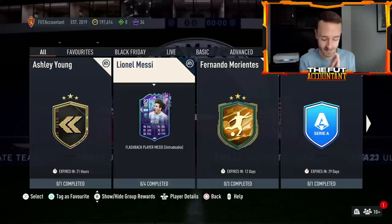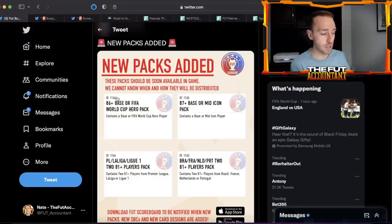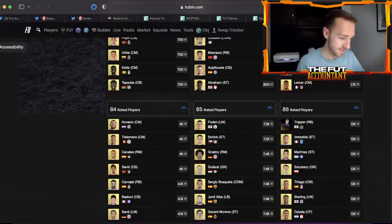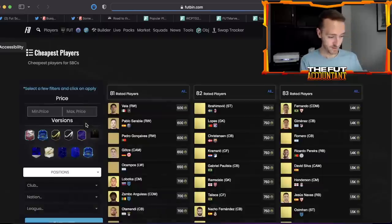Heading into today, on Saturday it's not done. As you're watching this video there's probably more content released. Packs have been added to the code — icon upgrade packs and hero packs: an 86-plus base or FIFA World Cup hero player pack and an 87 base or mid-icon pack. I would expect those to be SPCs, not in the store. It's just crazy to see where all the demand is right now, and that's for the SBC content, which has made SBC fodder go bananas.